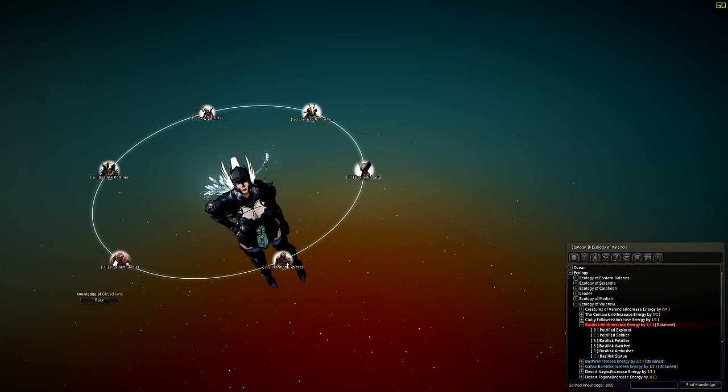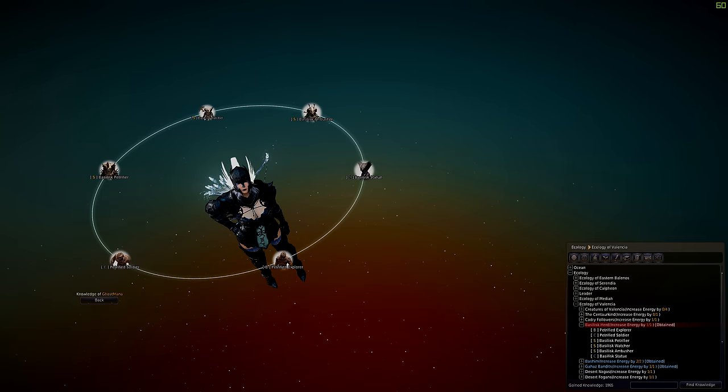I do have the Basilisk all on S-grade knowledge, not the petrified though. I would recommend if you were going to go hard, maybe making the petrified S-grade too, purely because they do drop scrolls and Rocaba — and that's a lot of extra money you could be making with an S-grade, assuming that works as well.